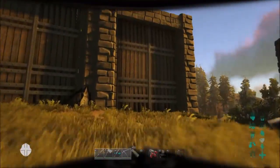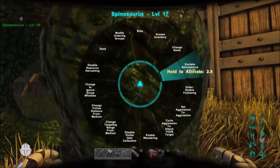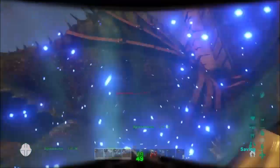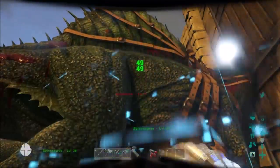If I go over to this dino — it's unclaimed — boom! 49 damage, and it's hitting him twice it seems. Not a lot of damage, but still.